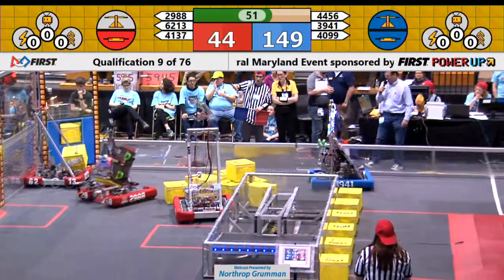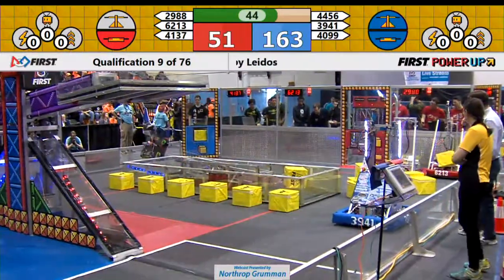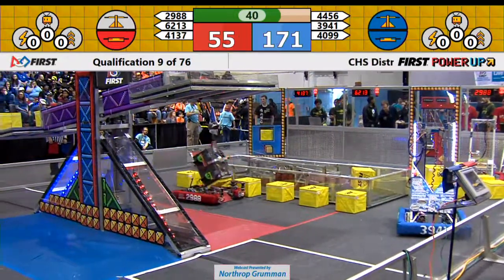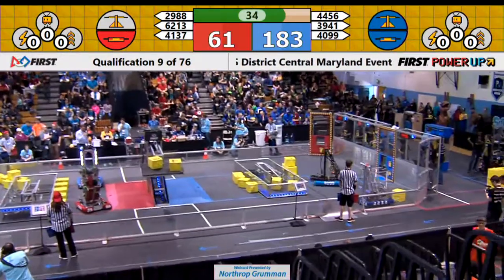29-88 is looking to move around, 62-13 staying in their corner. 41-37 is doing what they can to get a hold of a cube and drop it into their vault. 39-41 is moving back and forth — I'm not sure exactly what their grand plan is, but we're going to see what that is in just a minute.